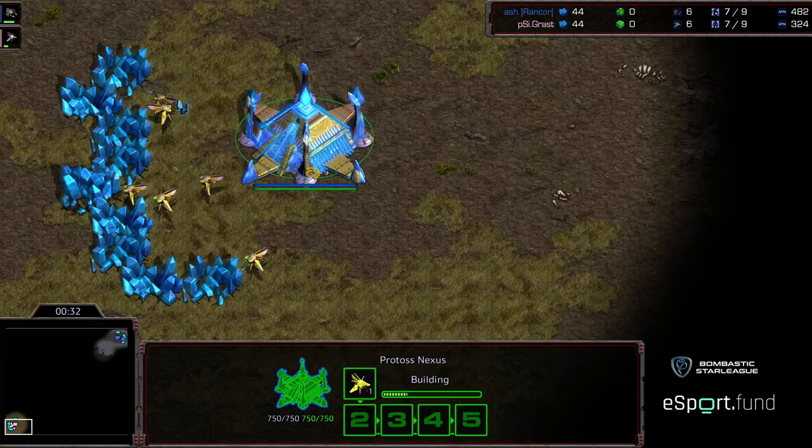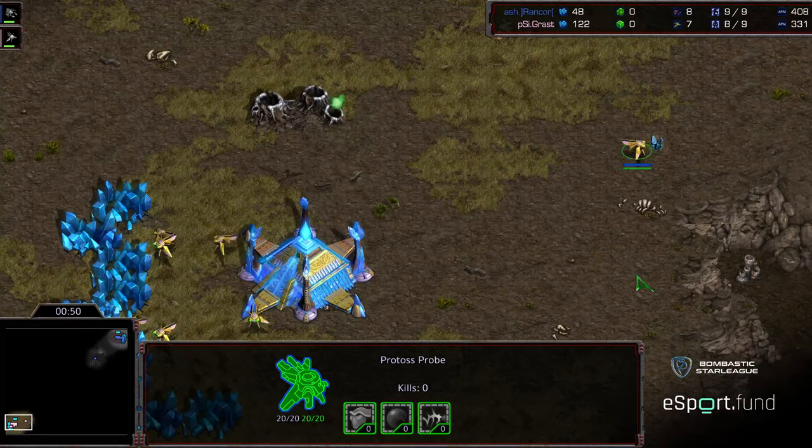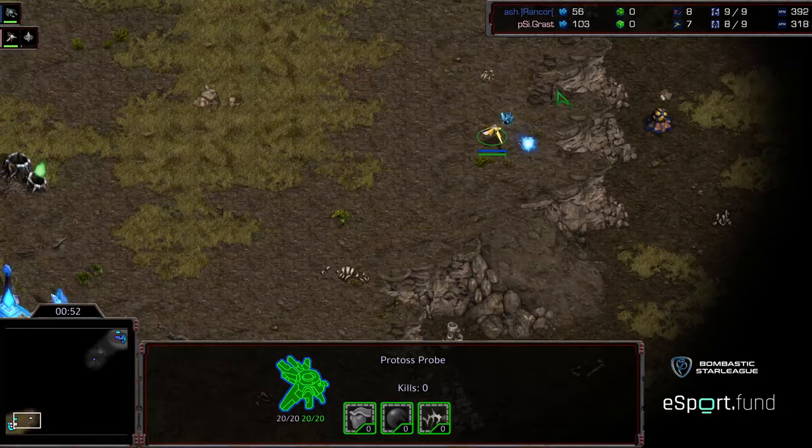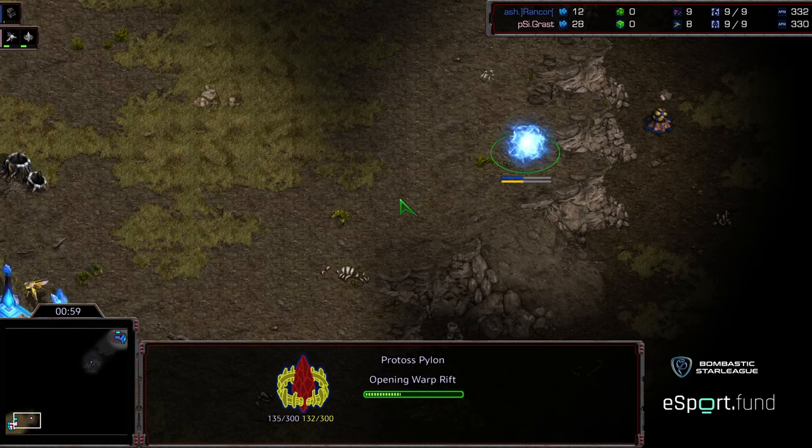Cheers to you Grassed. This is going to be on Eclipse, it is a two-player map. Grassed has had those two gate openers — I don't know that Rancor is going to fall for it a third time. We've seen the double gate, and Rancor more or less does have the ability to go ahead and repel these gateway builds. It looks like he is putting a pylon on the high ground. Did Rancor learn from game one to check the main and make sure there are two gateways rather than just a single gateway on the low ground?